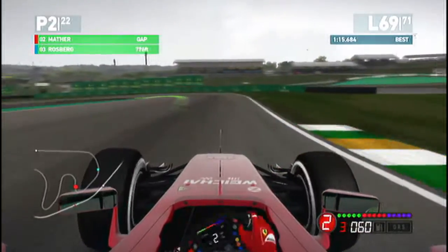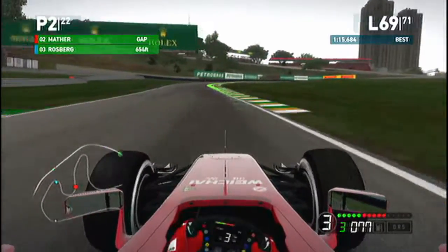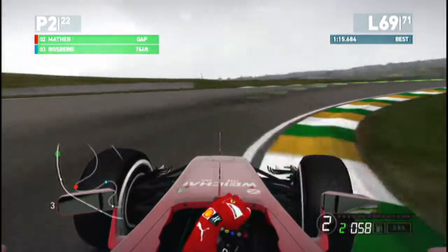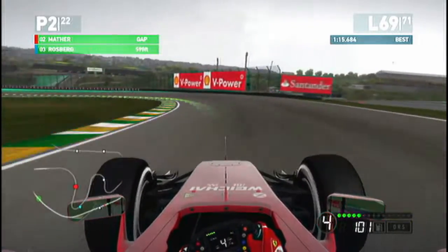Through here you want to be really, really patient with the car. The quite steep camber change means that the car wants to get away from you, as you can see as we're shifting up to third gear. And same on this corner — be patient, don't get on the power too soon because the car really wants to squirm.